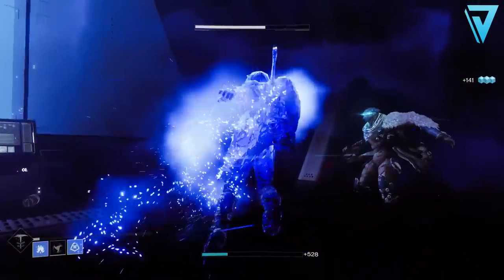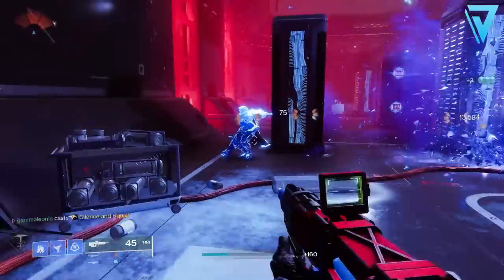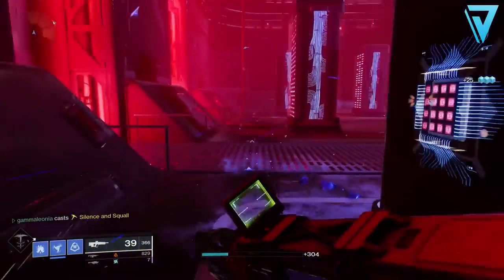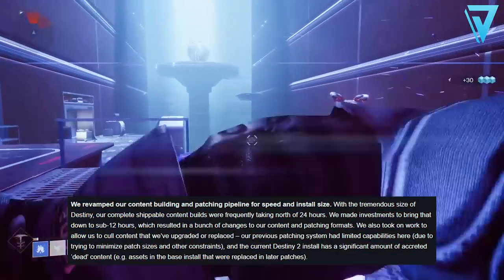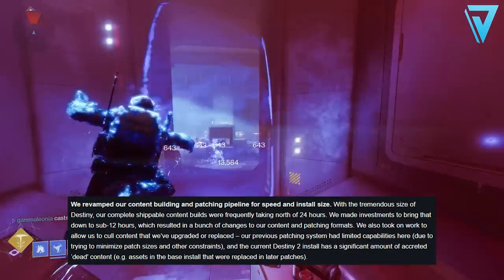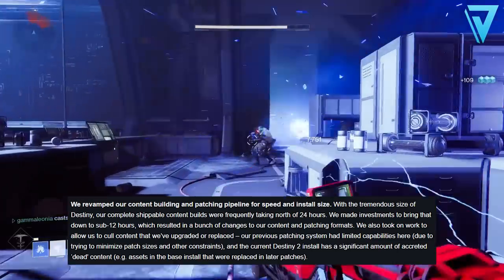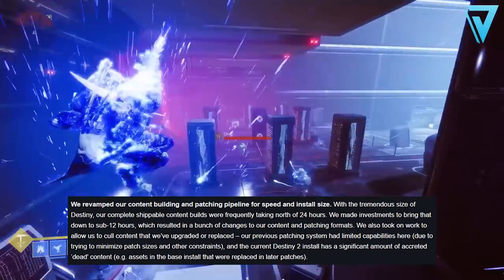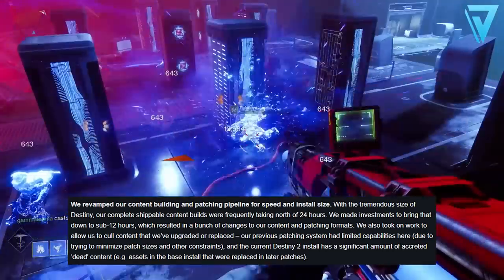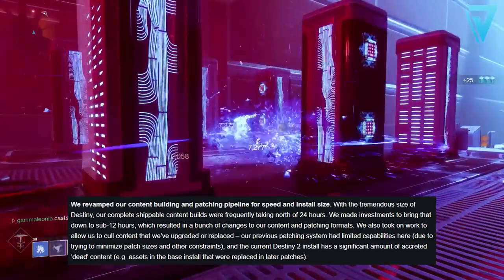Another cool feature is face-to-face joins in social spaces — you can now join up with your fireteam or friends without having long tower reloads. As well as this, they've also revamped the content building and patching pipeline for speed and install size. With the tremendous size of Destiny and complete shippable content builds that were frequently taking north of 24 hours, Bungie have made investments to bring that down to under 12 hours, resulting in a bunch of changes for content and patching formats going forward.